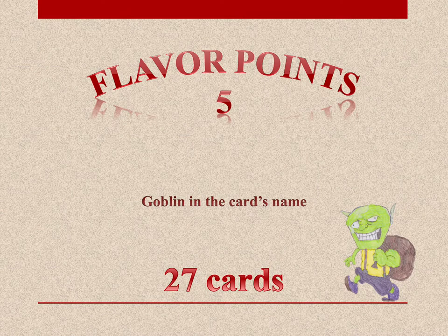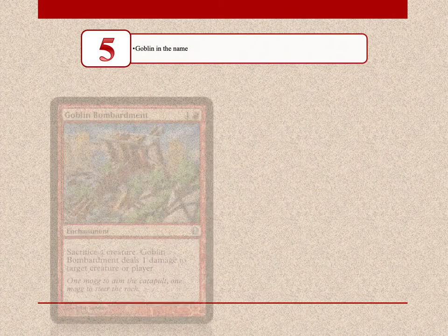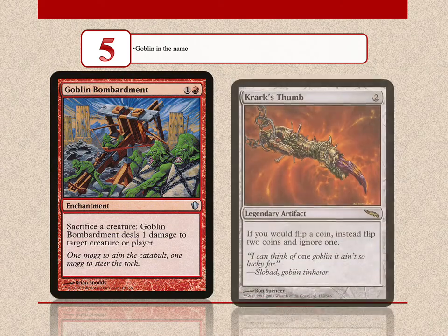With 5 flavor points, we have cards that have the word "goblin", or the name of a goblin character or tribe, in the name of the card. There are a total of 27 cards that meet this criteria for goblins. Such cards are the popular sacrifice outlet Goblin Bombardment and Krark's Thumb.